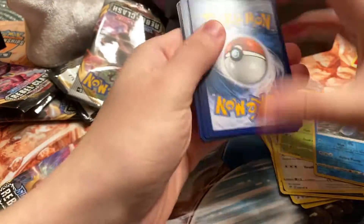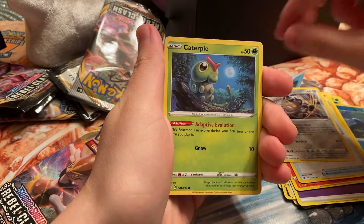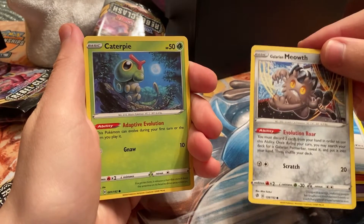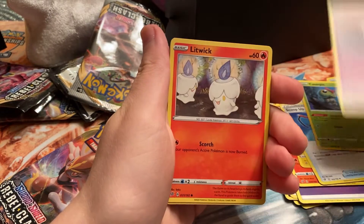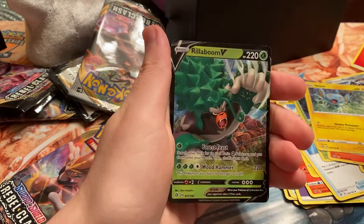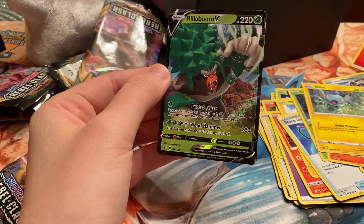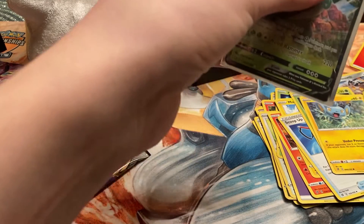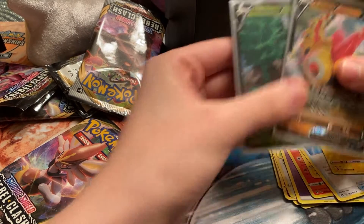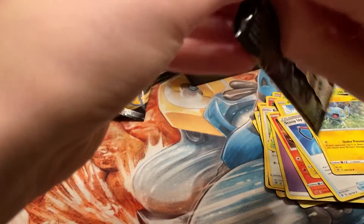Pack seven: psychic energy, Heatmor, Morpeko, Scoop Up Net — which is a pretty good trainer. Galarian Meowth — if you play TCG I'd suggest running the Galarian Meowth from Rebel Clash with the one from Sword and Shield because that ability really makes it worth it. Caterpie, Cursola, Litwick, Sinistea reverse, Hattrem — and Rillaboom V! I haven't pulled this before, so definitely happy. Kind of spoke to us there. One last pack — we got two Vs and two hollows, so we went four for eight at worst case. Can't really complain.